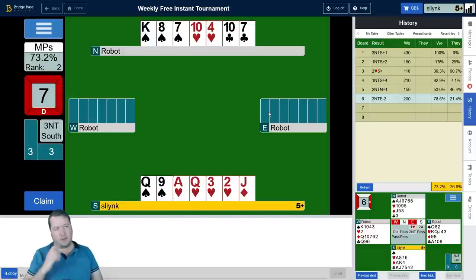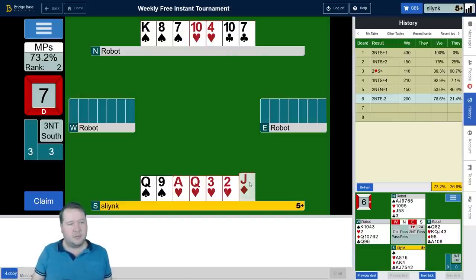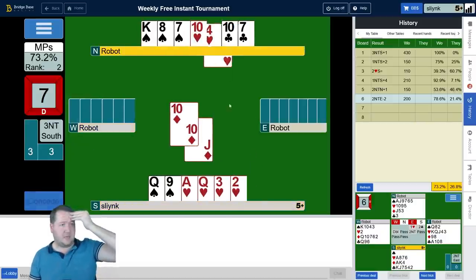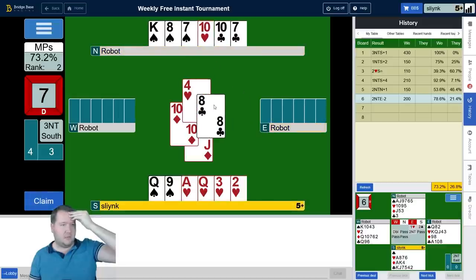I really need spades to be 3-3 but I'm not convinced they are. I could take this jack of diamonds while I'm here and just ditch a heart. Maybe just getting out for down one is okay. I don't see the use of holding on to the heart — I'll let go of another club, so they're down to just one club here. I can't ever utilize my clubs.